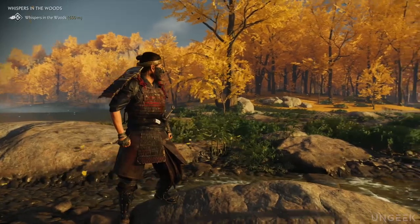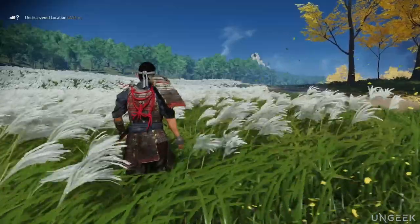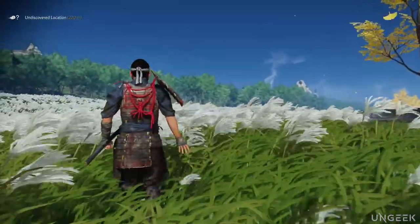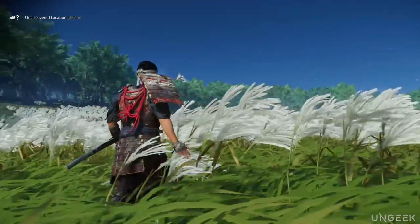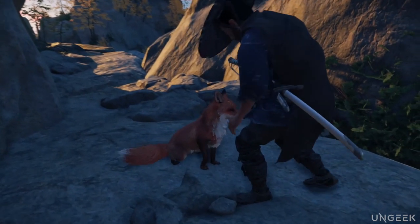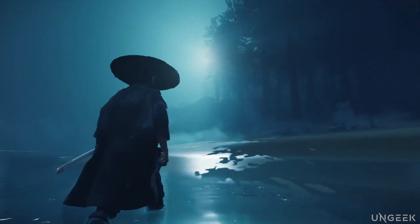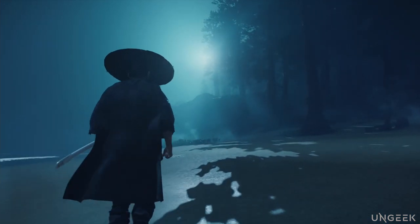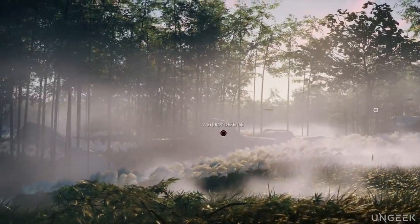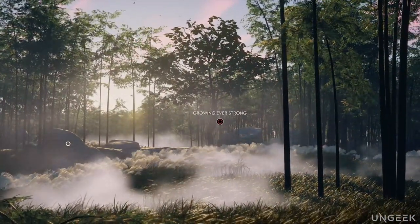Tip 3: Don't rush the game. The lore inside this game, as well as the visual feel of it, is really worth taking in. Take time to enjoy the sights, walk through the environment, explore, and listen to the stories. While Ghost of Tsushima isn't exactly a sandbox where you can do everything and anything, Sucker Punch's approach allows for a deeper level of immersion. The graphical and narrative highs of this game are really, really high, so take time to let it all soak in.